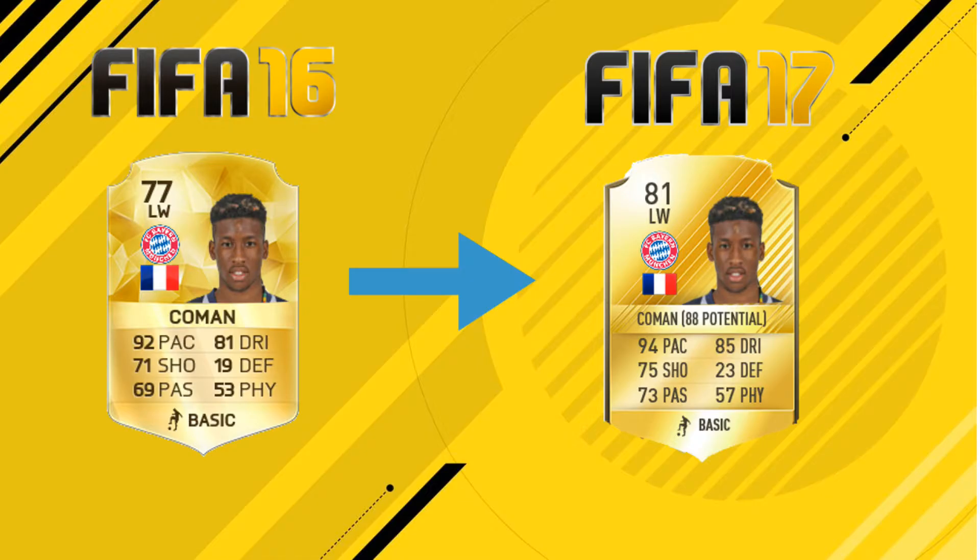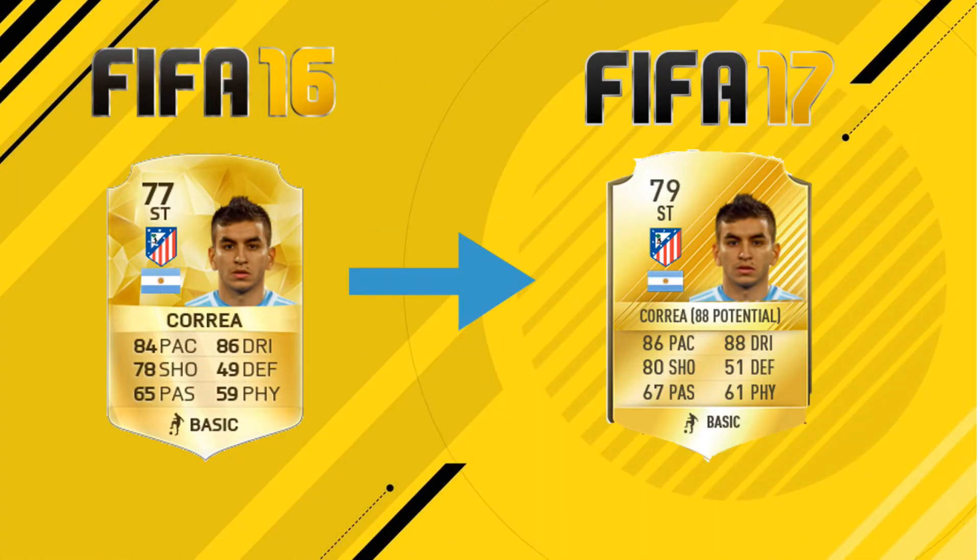The next player I don't know much about, but it is Angel Correa, playing for Atletico Madrid — the Argentine. His card looks fantastic: around 86 pace, 88 dribbling, and about 80 shooting. He's not very strong, but you don't expect him to be. He's got a 79 rating with an 88 overall potential. Similar to Coman and Brandt, he looks like he's going to be even better this year.